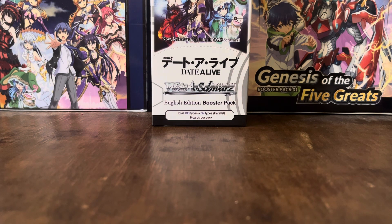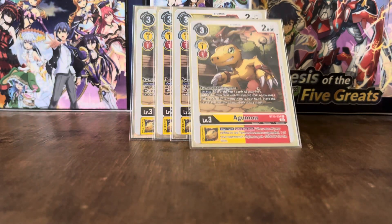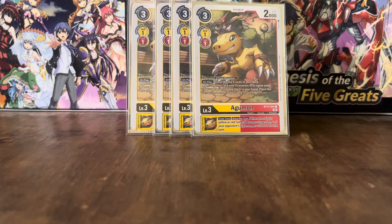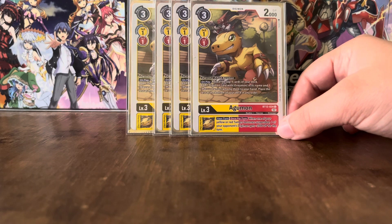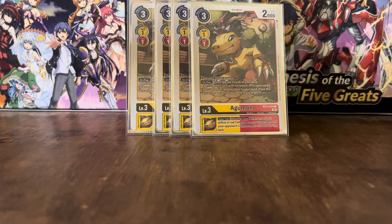We have another Dinosaur Agamon — this is the Agamon from BT12. This can Digivolve for 0 on top of any Coromon. It has the effect: on play, reveal the top 4 cards of your deck, add up to 1 Digimon card with Greymon in its name and 1 Marcus Damon among them to your hand, and place the rest on the bottom in any order. Its Inheritable effect: when one of your Yellow or Red Tamers becomes suspended, one of your opponent's Digimon gets minus 2k DP. With the Coromon and a bunch of other effects, that does add up and can help you take out a lot of big Digimon.